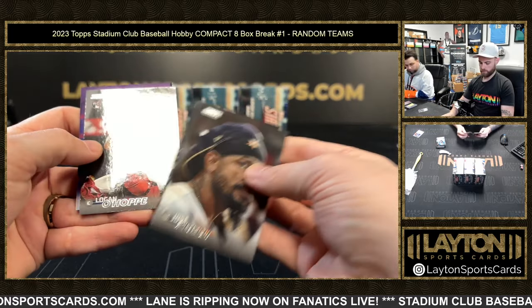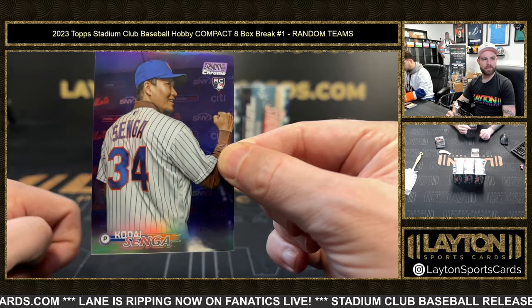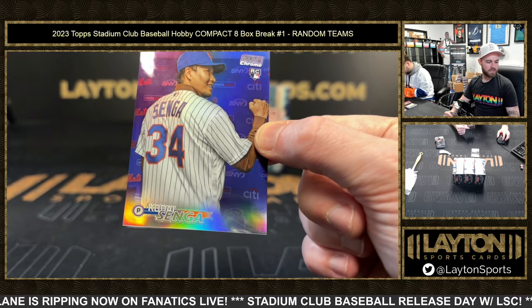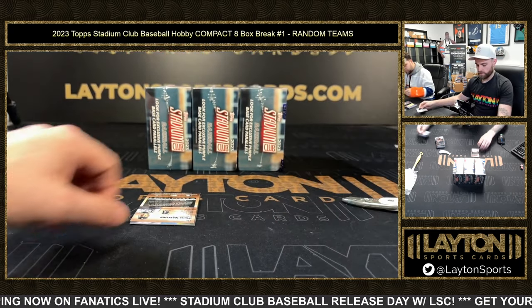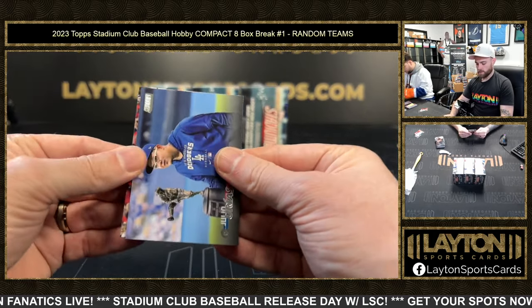Some sort of purple refractor — Kodai Senga, 46 of 75, Mets! That's pretty sick, man — Kodai Senga purple refractor. Got a torque red and three more boxes.